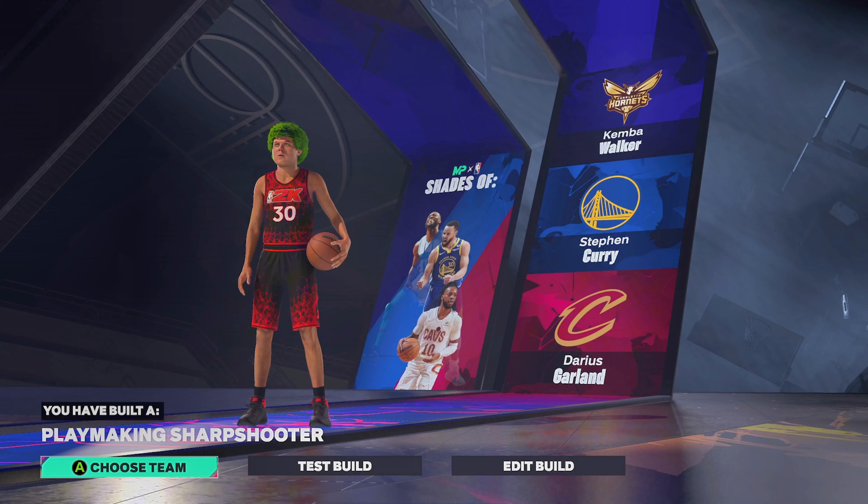For playmaking, we're going to get gold and Hall of Fame badges, as well as Hall of Fame lightning launch. For defense, we get silver and bronze defensive badges. We also get slippery off ball, which is actually a very decent badge in this game. Silver glove is pretty decent, and gold interceptor will be very nice to use.